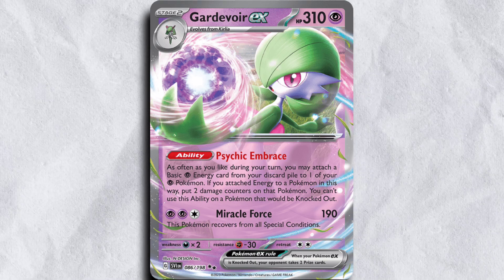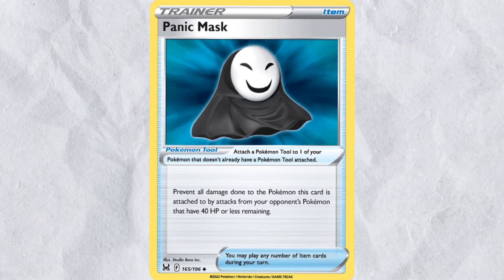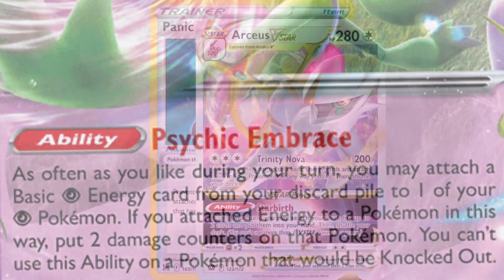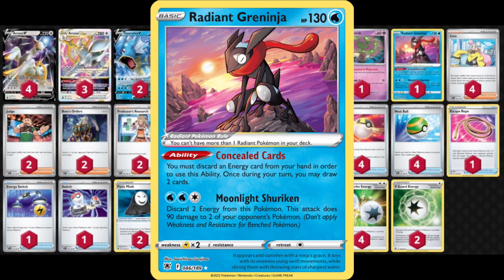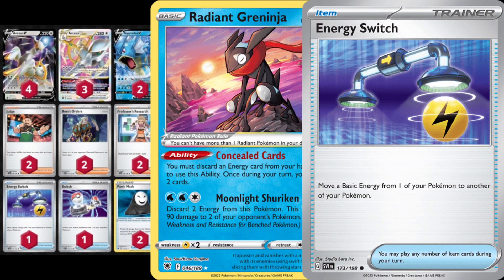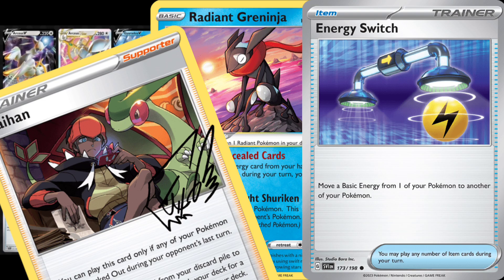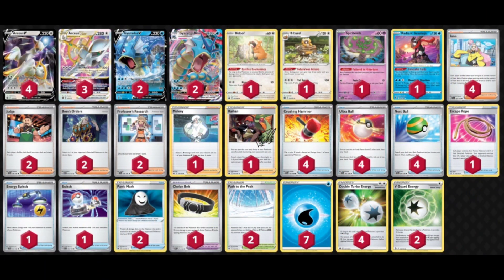Into the Guardware matchup, we have the Ability Lock thanks to Path to the Peak, we have very big HP, and this is where Panic Mask really shines — we can put Panic Mask on that Gyarados or Arceus. If they want to damage our Pokemon up with Psychic Embrace to one-shot us, that's okay, because then they can't damage us. In that original list, I was playing the Radiant Greninja and Energy Switch combo. If you have an Energy pre-dropped on the Radiant Greninja or a Raihan, you can pop up the Radiant Greninja all in one go, essentially Moonlight Shuriken and snipe a couple benched Pokemon. I ultimately opted not to play this for the big Invitational tournament because I figured it was too gimmicky for best of three.